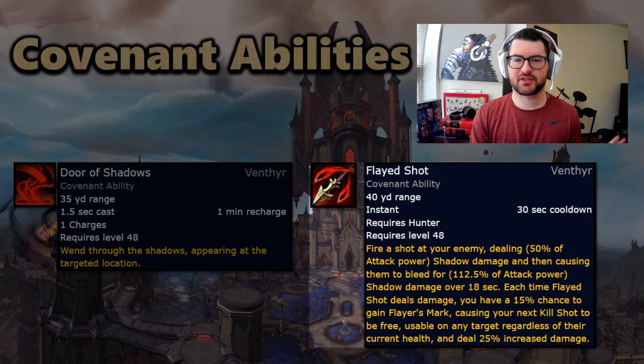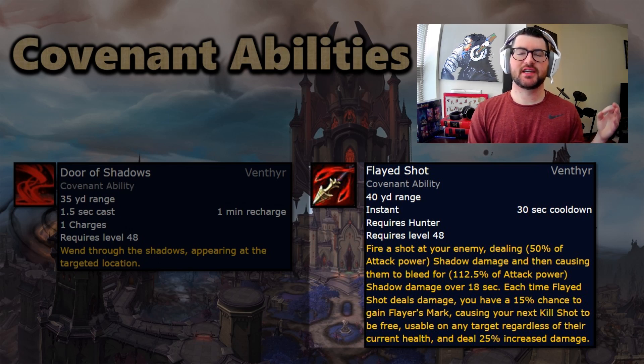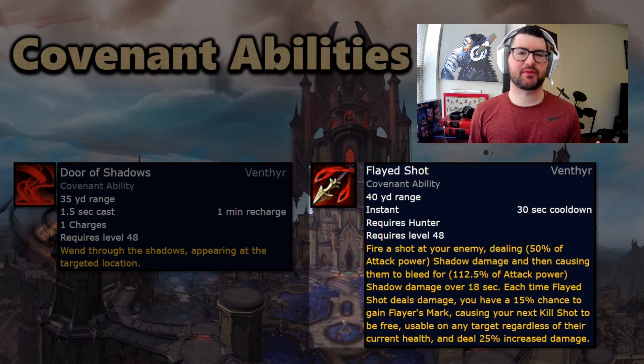One important thing to mention: unlike Night Fae, where something has to stand still on Wild Spirits, with Flayed Shot you hit it on them and you can move — it's constantly following them and you can constantly get Kill Shots off of it. For that reason, this is actually more of a mobile spec than Night Fae.